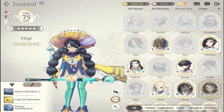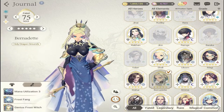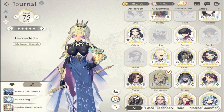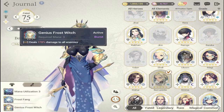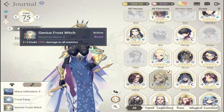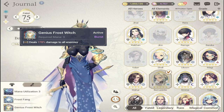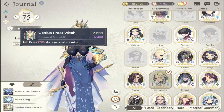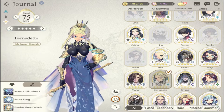The next AOE character, also very attainable, is Bernadette. She recently got her Fate Core form. She unleashes S2 for 178% damage to all enemies — burst — and it only costs three mana. That's why Bernadette is a big help for beginners and mid-game players.